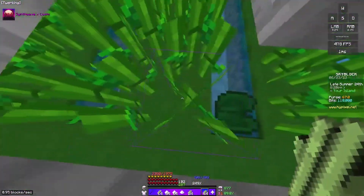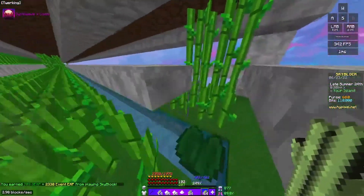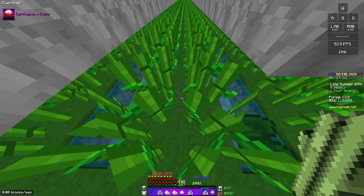Because if these lily pads weren't here, you would fall in the water and you wouldn't be able to have that little extra sugarcane. It's not too necessary, but more is always going to be better.